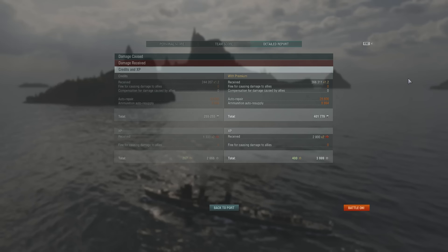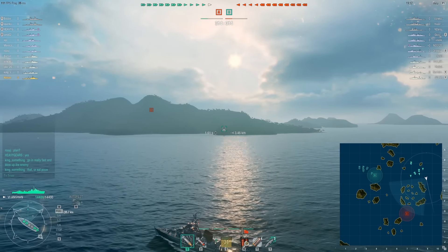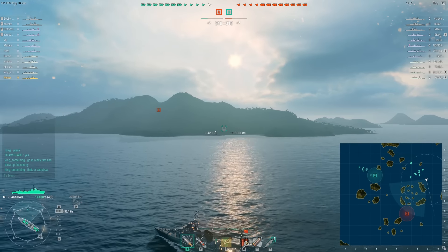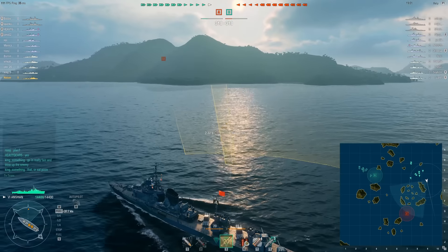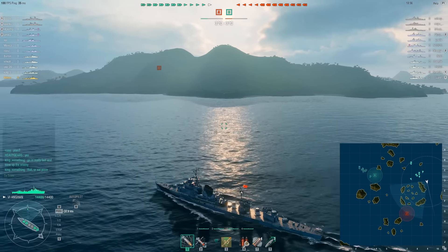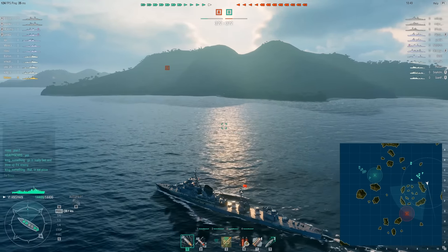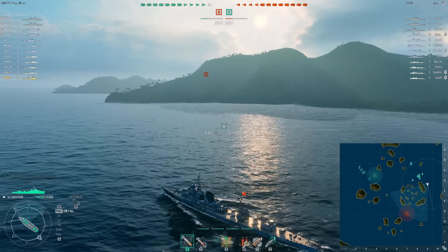This game happened about an hour ago so I've developed my strategy a little more — same build, same overall goal. Use your guns at range and wait to use your torpedoes when undetected against targets that might be lazily sailing around. We are on the map Hotspot and we spawn on the eastern side of the map. We're going to push the 9-10 line, take on any comers, and see how well we do.